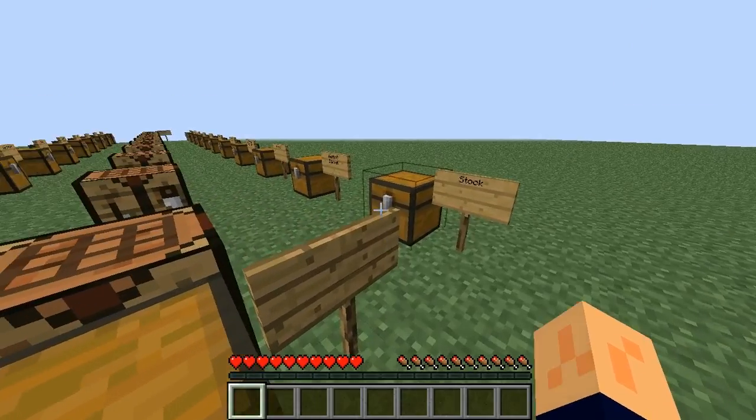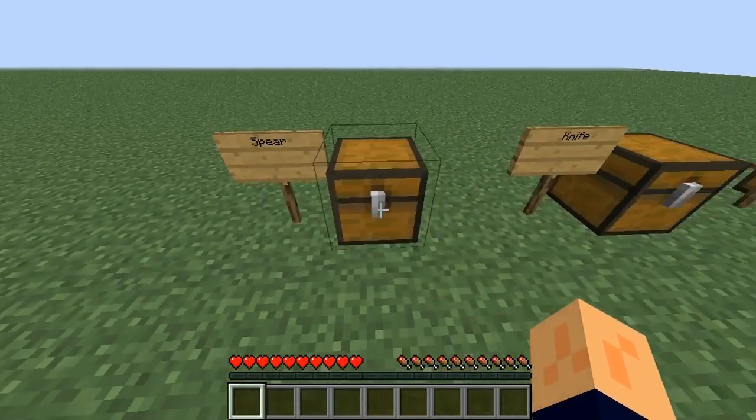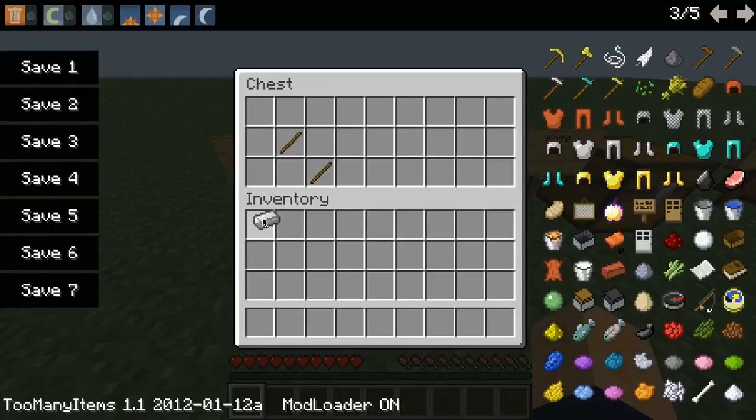You can just punch him infinitely — he won't die. Ever. Now I'm going to go to the melee round first. So that's how you make a spear. It can be made from anything — I just chose iron.